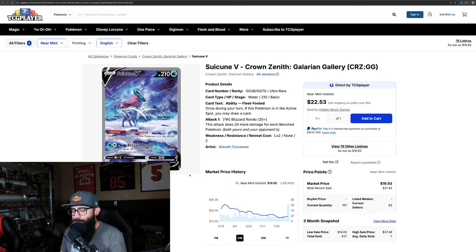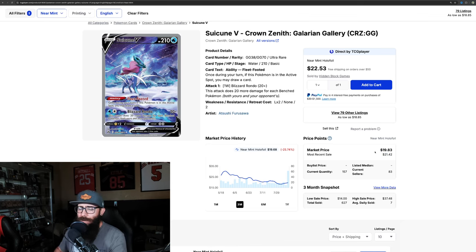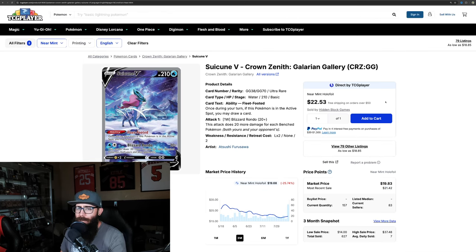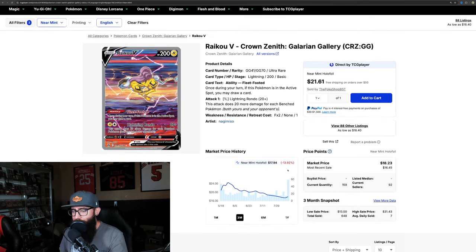Then we have the Suicune — you'll see it's rebounding off of that $18.35 mark, creeping up to $20 with the most recent sale on TCG Player at $21. I would expect this card to start a little bit of a rebound. Just look at this card — absolutely stunning. Then we have the Raikou, which I love. Same thing — you're seeing the uptick, just a little bit from $17.40 to $17.90. And you see a lot more sales right here — 59 cards sold. That means other people are seeing what I'm seeing when they're picking up the Raikou. It's too cheap — no way this card should be this cheap.